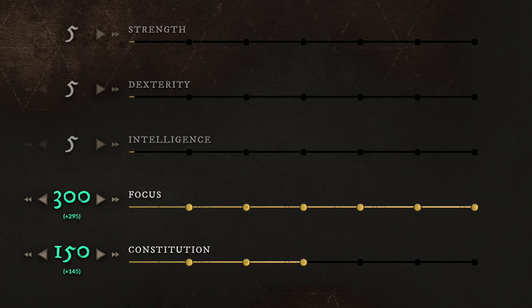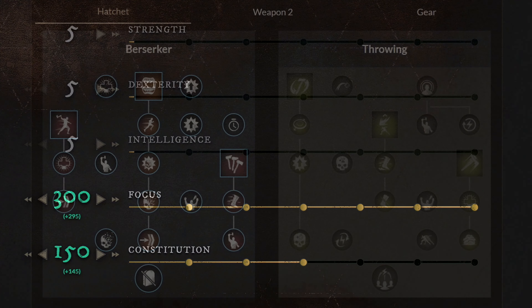Moving over to the third build, which is the Life Staff and Hatchet. These are the attributes you want to have. If you start from level 0, you want to get your Focus to 150, and then start building your Constitution. Around level 60, you should have 300 Focus and 150 Constitution. And last but not least, for your gear, you want to go with the medium category. The best gear setup is to have a heavy helmet, heavy chest armor, medium gloves, light pants, and medium boots.